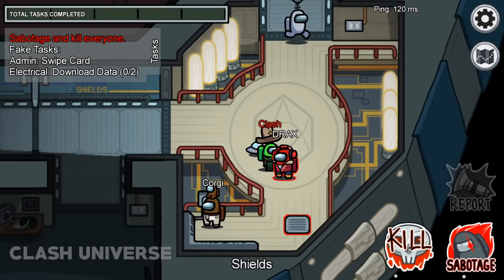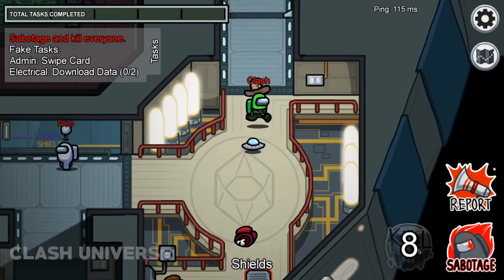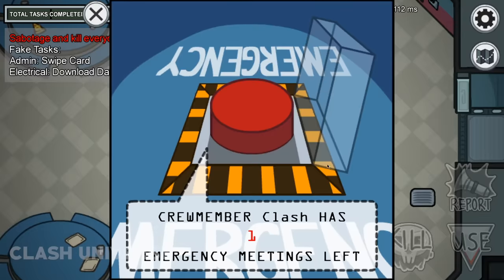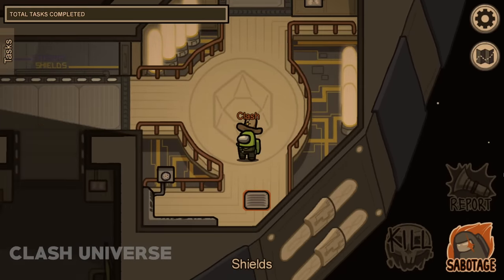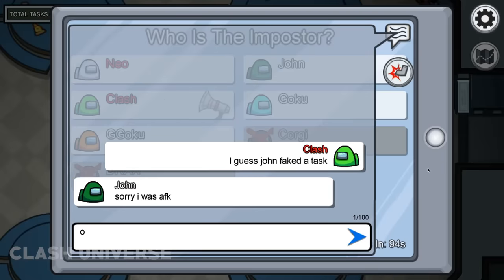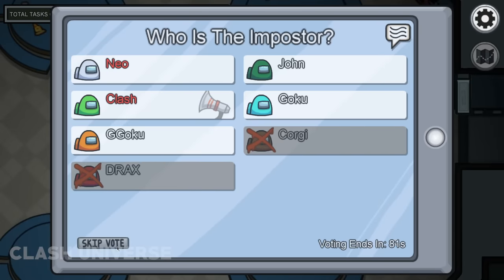Here's a 200 IQ trick. Suppose you and your imposter partner finish two crewmates together — one of you quickly go and call for an emergency meeting. By doing this, the bodies disappear and the crewmates will never know where they were actually finished. Now simply say that you suspect someone but you're not sure; eventually they'll skip and you'll remain safe.